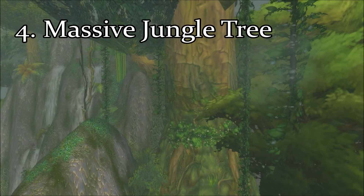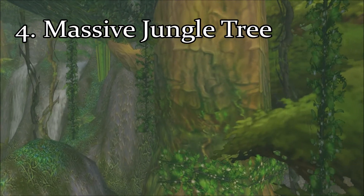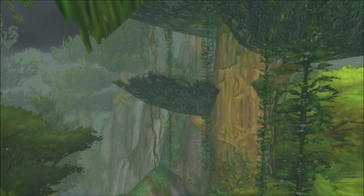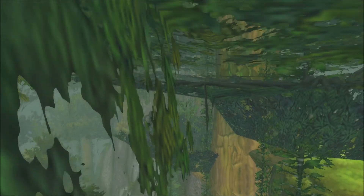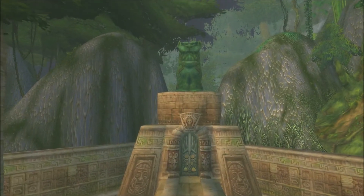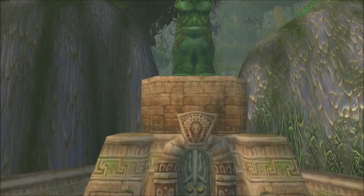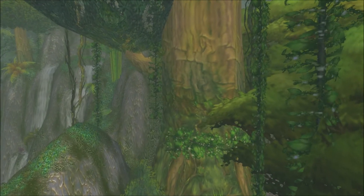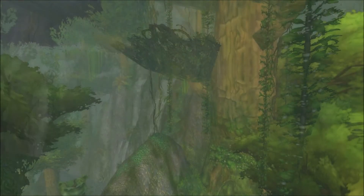Coming in at number four on this list is the Massive Jungle Tree. These are much less common than the typical jungle trees or the palm trees — there are only a couple of them located in this zone. The one you're seeing here is actually just outside the entrance to the Zul'Gurub raid, which really accentuates the mystery and intrigue of the secluded eastern area of Stranglethorn Vale.